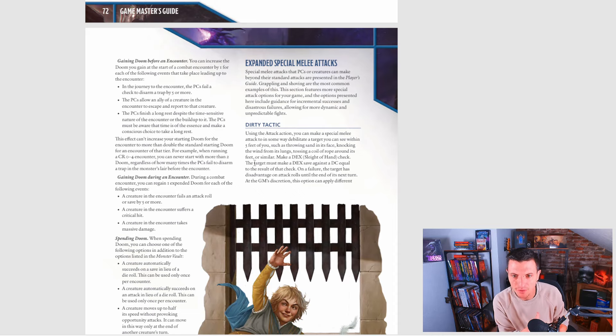Second point: the PCs allow an ally of a creature in the encounter to escape and report to that creature — same thing, makes sense. There is an allied creature, maybe a Kobold allied to the Red Dragon they're going to fight, that goes to warn the dragon. Extra Doom point, extra hard encounter. Third point: the PCs finish a long rest despite the time-sensitive nature of the encounter. The PCs must be aware time is of the essence and consciously choose to rest anyway — it's an extra Doom point, so they must weigh whether resting is worth making the encounter harder.